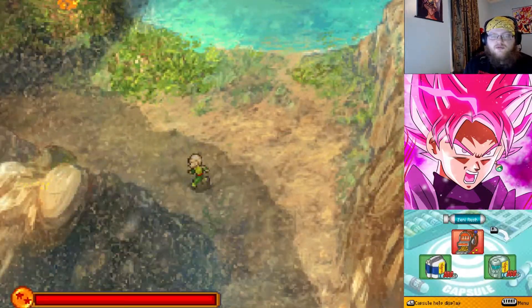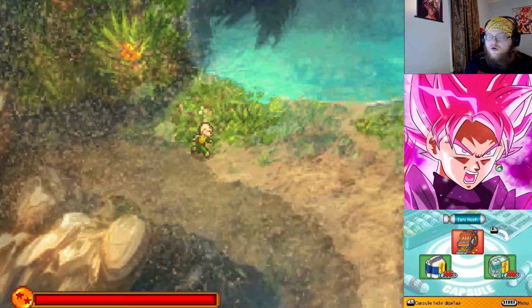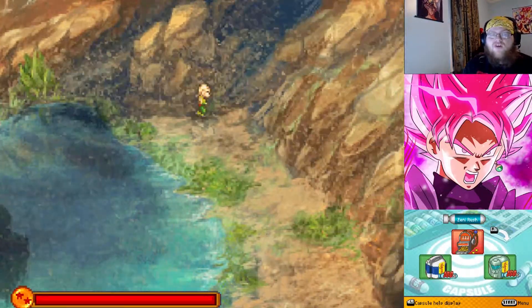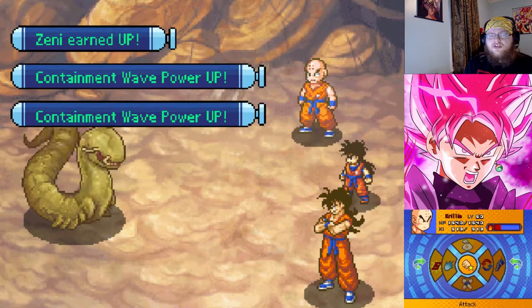We got some tension brewing between Piccolo and Yopcha. We also got this Zenny Rush item. Now that we no longer need carrots, when we win fights we get either double the Zenny or 1.5 times the Zenny.